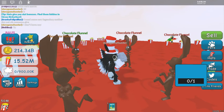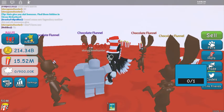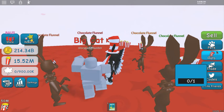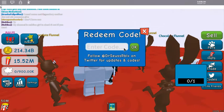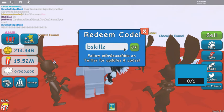Shout outs to everybody. Today we are using my code — yes, you heard correctly, I have gotten my very first code in a game. It's not for a pet, but it will help you out nonetheless. You are going to use the following code: B-Skills, for some popcorn.